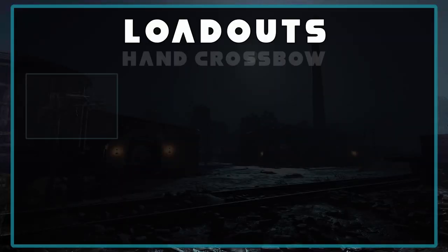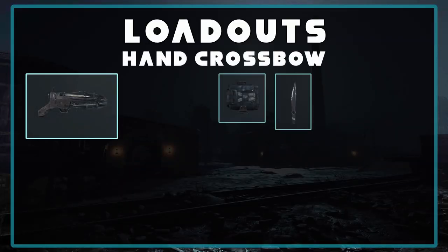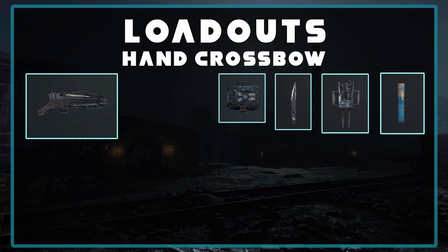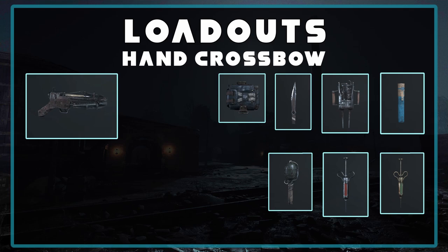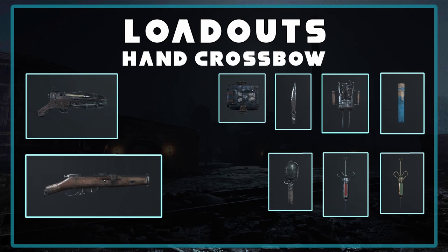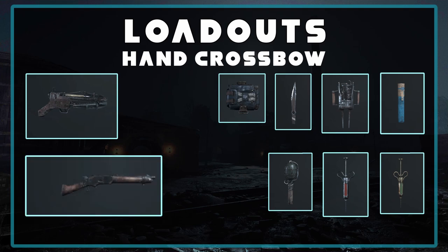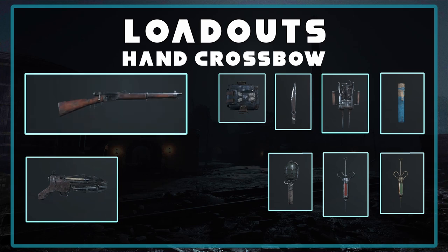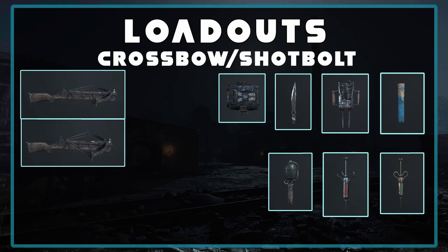Now let's look at the loadouts, beginning with the hand crossbow. You want to make sure you're taking a med kit and a knife. I also take things like traps or fuses in crossbow loadouts. For tools you want to bring any explosive of your choice, a vitality shot, and an antidote shot. For the hand crossbow you want to consider this weapon more as your sidearm, running things like the Mosin Nagant or a Winfield Vandal variant as your main weapon. I don't really recommend taking pistols for this weapon — if you do you will have no medium to long range, making you an easy target. With Quartermaster you can even run bigger guns like the Labelle or Vetterli.